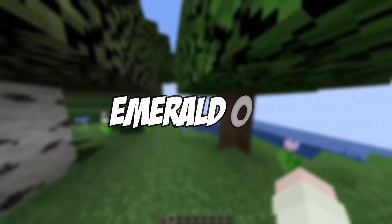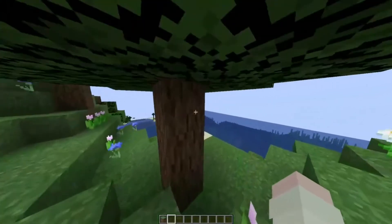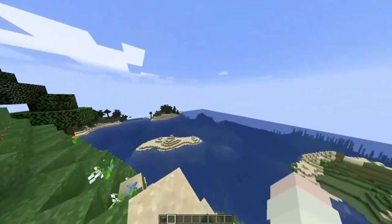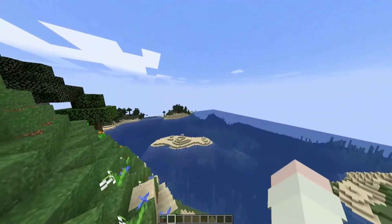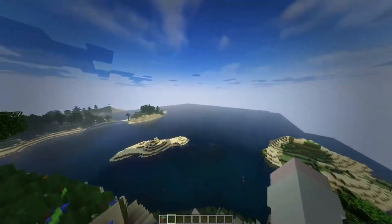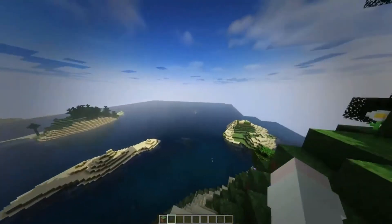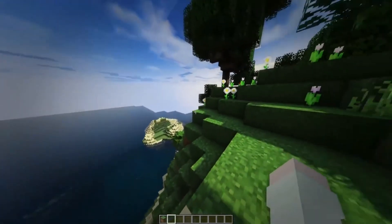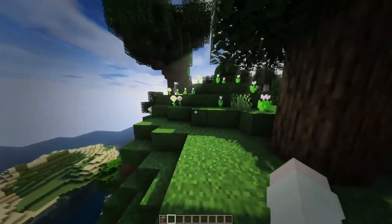Emerald — needed for trading with villagers, emeralds aren't often found in ore veins. Getting emeralds is generally much easier if done via visiting a village or trading, but finding them in the wild could give players a head start on that process. This ore is unique, as it only generates in mountain biomes, which this update has thankfully made far bigger than they used to be.